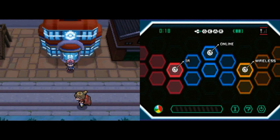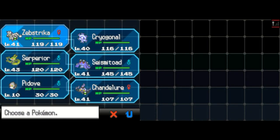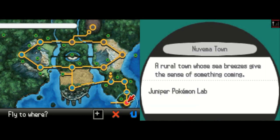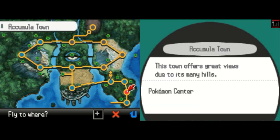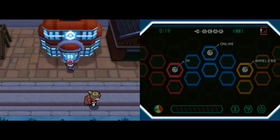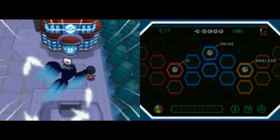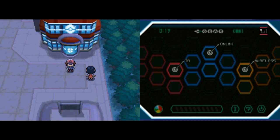Greetings YouTube, Joe here with Culination Media and welcome back to another episode of Pokemon White. This is episode 41, and in the last episode we did some exploring in Wellspring Cave off of Route 3, which is next to Striation City, and we finished off eventually working our way over to Nacrene City after exploring some of the other areas in Route 3 that we could not get to.